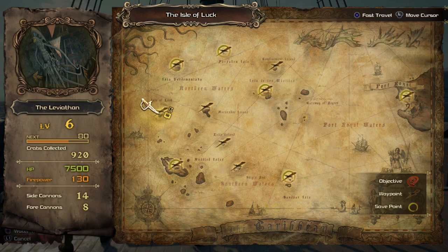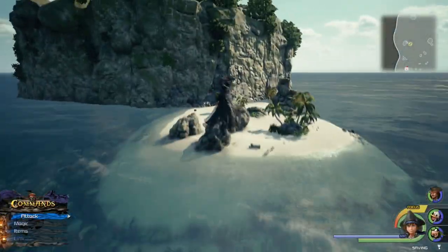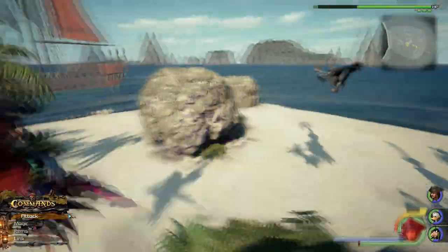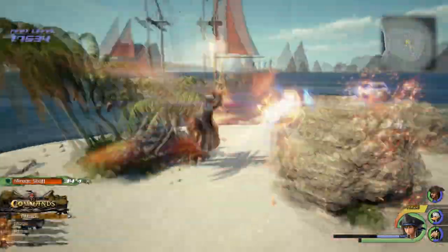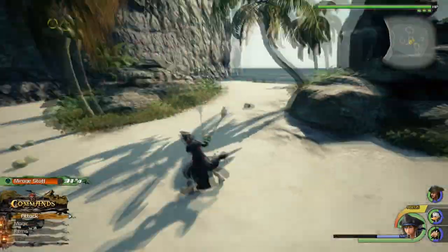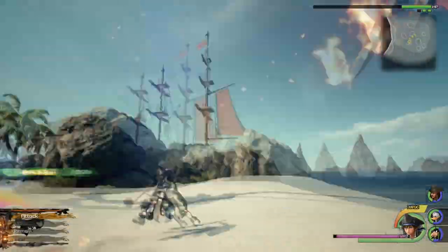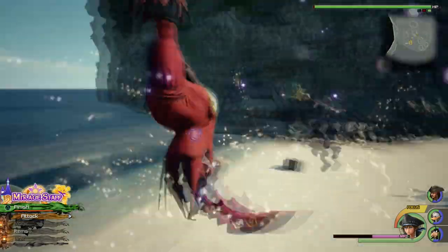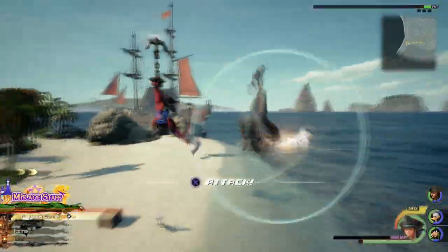You can find Lucid Crystals by heading towards the Isle of Luck Island in the Caribbean world. Once you're there, head towards the center of the island. Some heartless should appear — about three of them. These are the specific type of heartless that can drop the Lucid Crystals. If you don't obtain enough copies on your first battle, you can just go back to your ship and fast travel back to the same island even if you're already located there. Doing so will reset the enemies that spawn there so you can keep fighting them until you farm enough crystals.